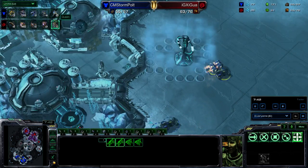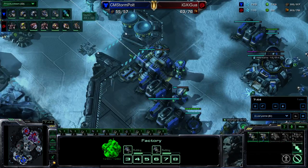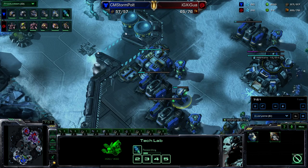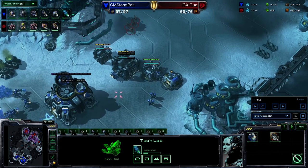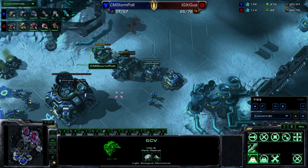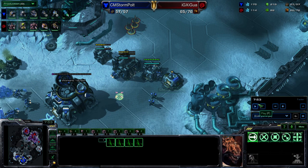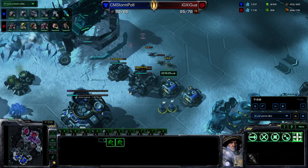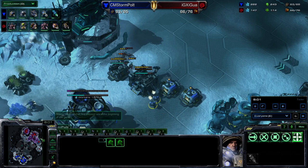Right now we can check the unit count — he's only at four, so five and six are on their way, and I think he might go up to eight. Starting Stim behind this, you're going to notice that for most of the time he doesn't really have much at home. He is completing his wall so that he can hold off any annoying Zergling counterattacks, and the first couple of Marines are out. If there wasn't a wall here, he would take a lot of damage — so that's a really important factor.